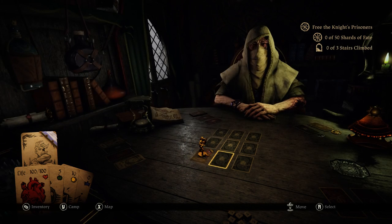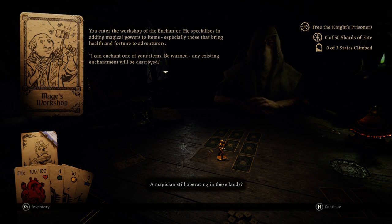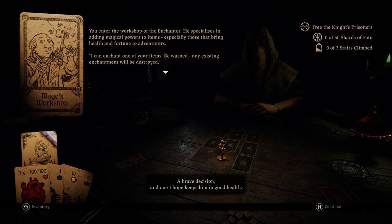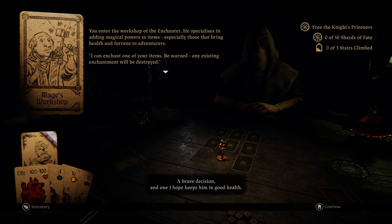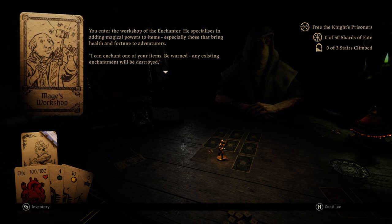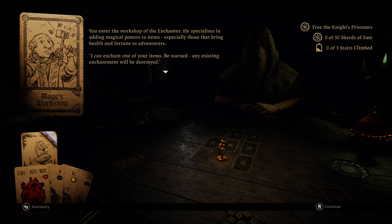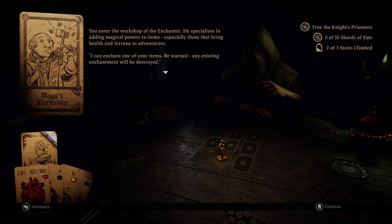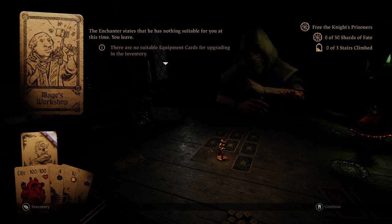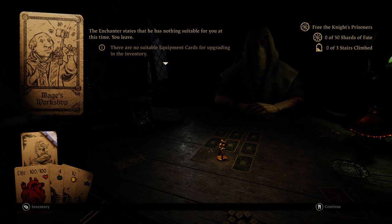Oh dear. A magician still operating in these lands — a brave decision, and one I hope keeps him in good health. You enter the workshop of the enchanter, who specializes in adding magical powers to items, especially those that bring health and fortune to adventurers. You can enchant one of your items — but there are no suitable equipment cards for upgrading the inventory. Bummer.